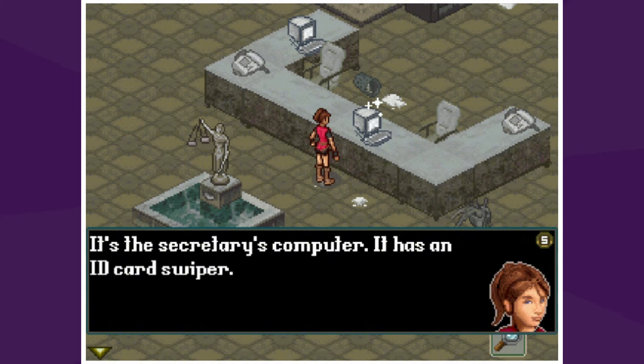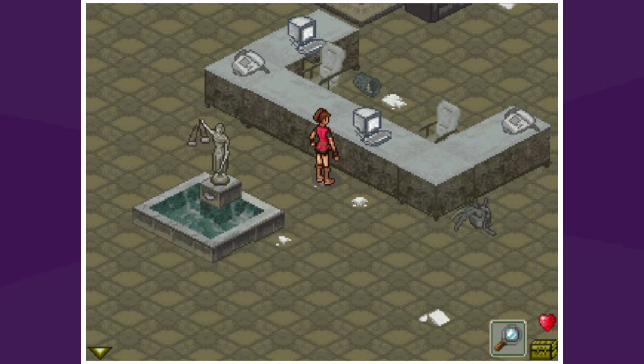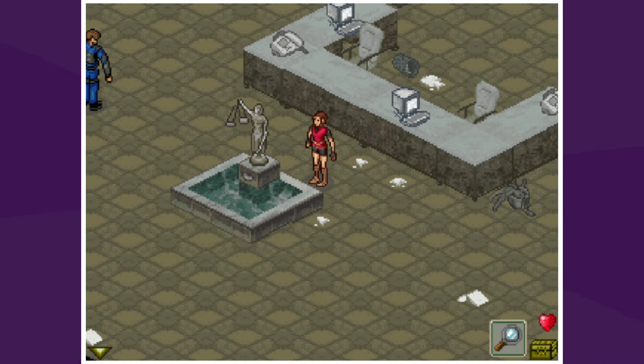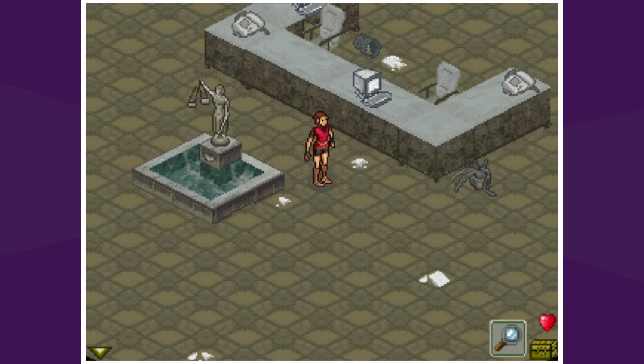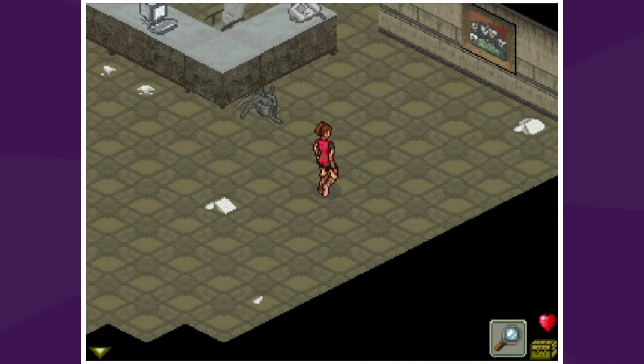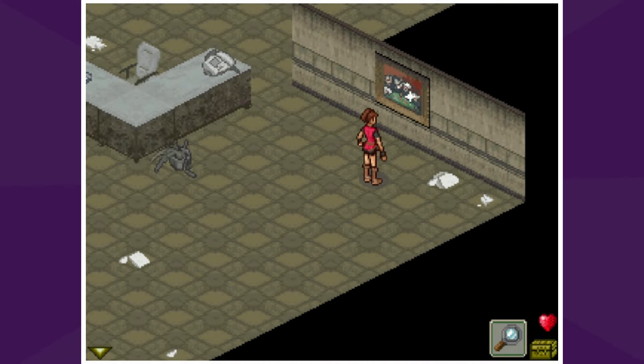We found the secretary's computer with an ID card swiper — we picked up an ID card. The base has a coat of arms with the slogan 'unity, discipline, obedience.' Her scales are off balance; it looks like they trigger some sort of mechanism. We can't interact yet — we don't have anything except a key card, so we'll remember that and come back. It's a horror game but also a puzzle game.